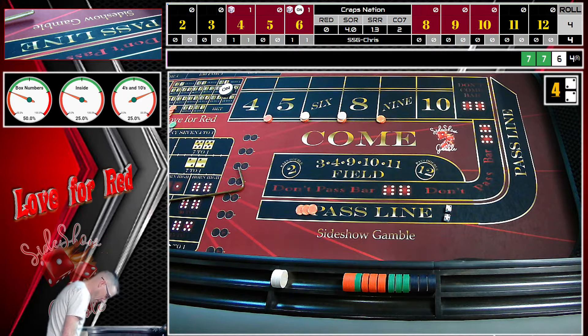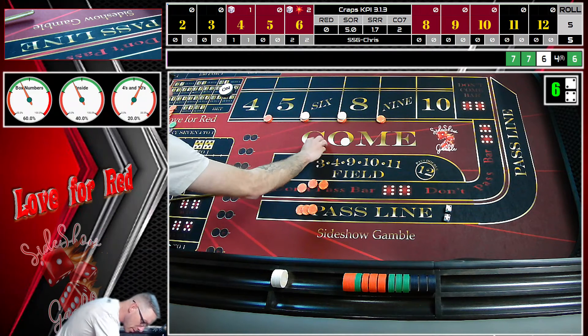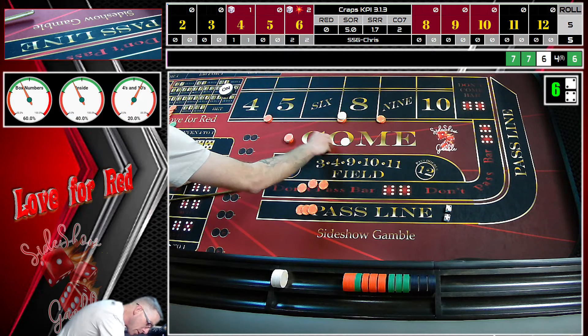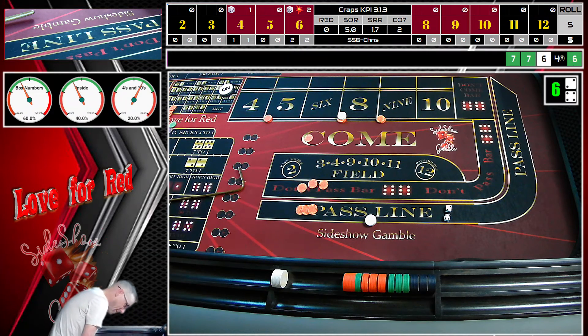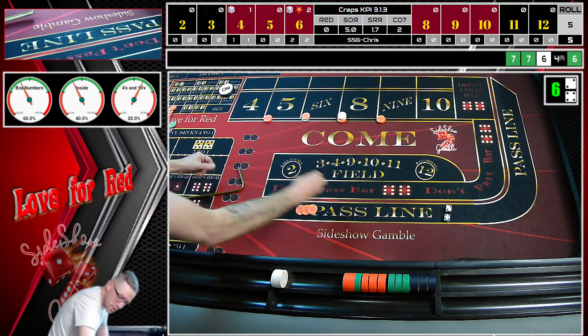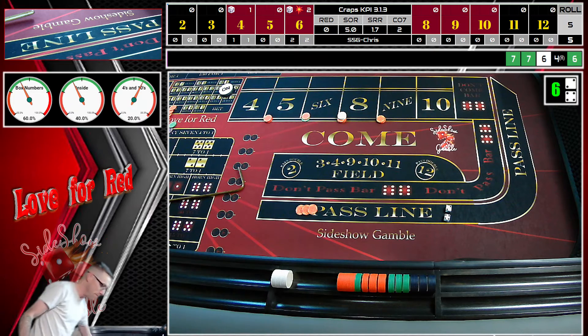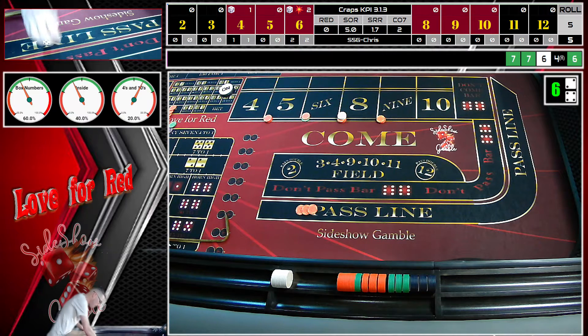We get $15 on the pass line and $21 on the place bet, so we're taking $9 back and pressing the six all the way to $30. Our bets are off again, following the puck. This is mostly Brian from Hawaii Crap Shooters' strategy — I'm just pressing a little bit differently than he does. We get a four-three on the come out — we're not working, so we rack that up as a come-out winner.